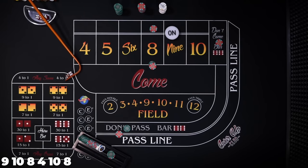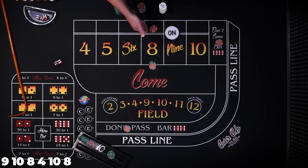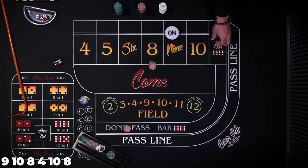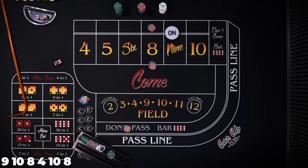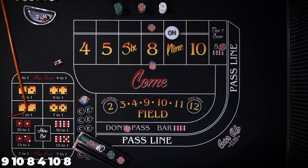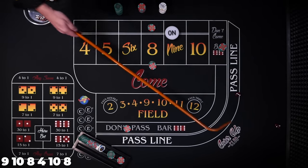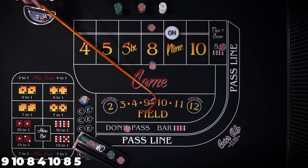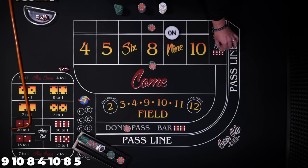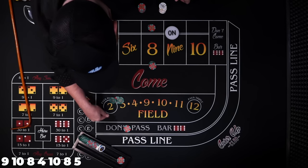8 — all right, so what happens here: down behind, we're going to lose our $30, the don't come is going to travel behind the 8, and our $30 place bet is going to win $35. We'll take a $5 profit and put it right back in the don't come. 5 — the don't come will travel behind the 5. We'll take $60 and ask the dealer to place the 5 and 9.